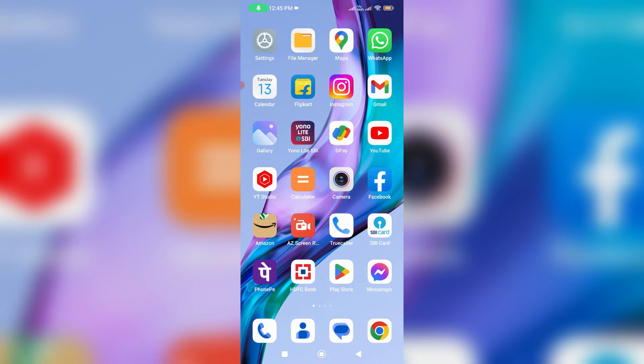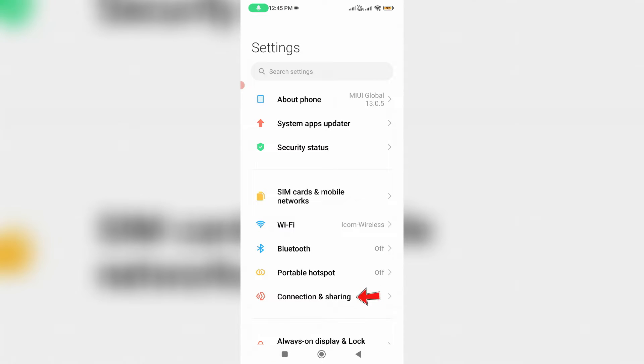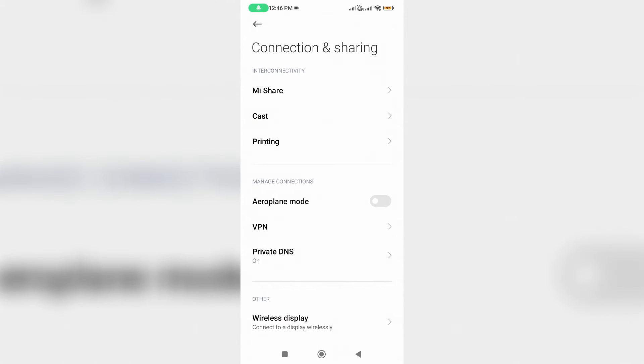First of all, disable your Private DNS. Simply open your Settings menu and go to Connection and Sharing settings. Here you can check if Private DNS is disabled or not.